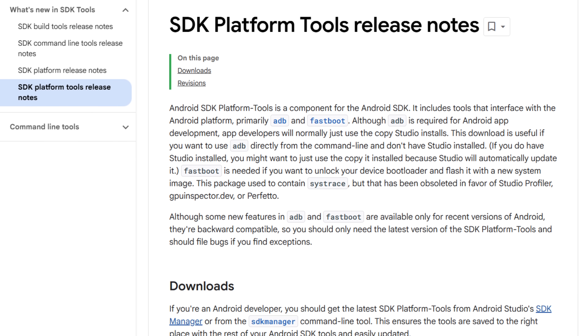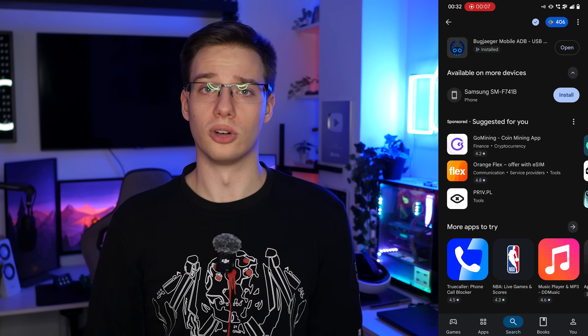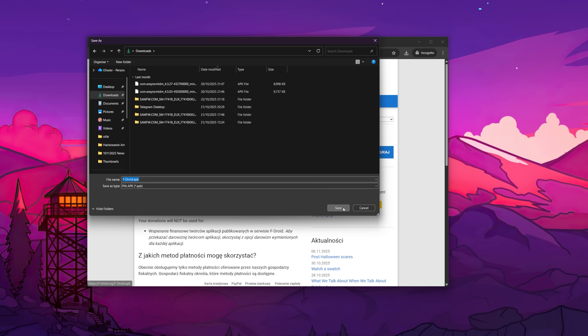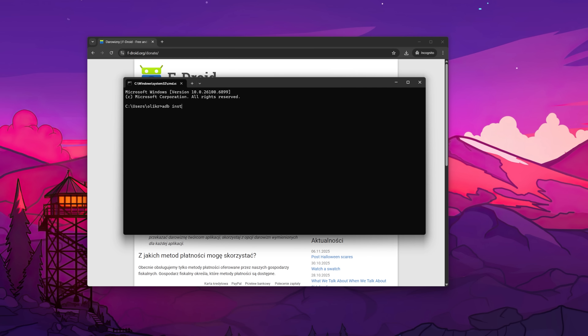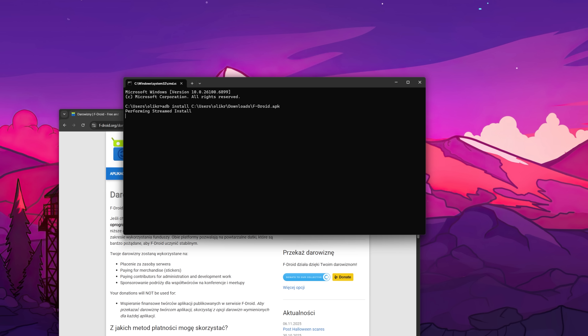To install F-Droid, you will require some form of Android debugging bridge, whether it's ADB on your computer, which is really simple to install, or Bugyeager on your phone, which will allow you to run the ADB bridge from your phone to your quest. Once you have the Android debugging bridge, you're going to want to find and download the F-Droid APK. Then open up a terminal on your computer or the Bugyeager app, connect your quest, accept any ADB prompts that may appear, and once a connection has been established, type ADB space install space, then drag the F-Droid APK into your terminal and press enter, and that will install the F-Droid application onto your quest.